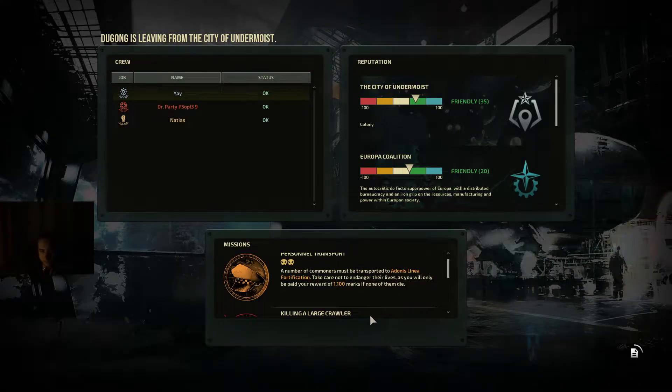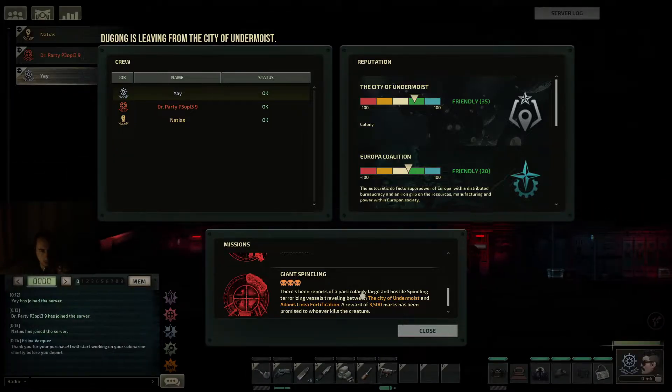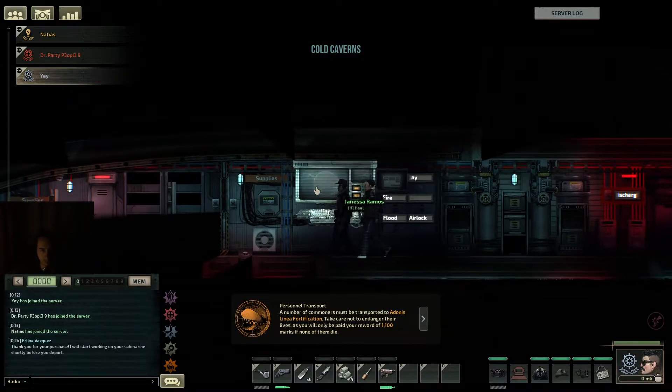At some point we can get those little PDAs that can show everyone the damage on the ship. Yeah, the thing from skills — it's really useful and it also shows the status of the reactor and whatever.